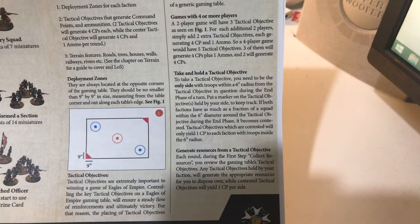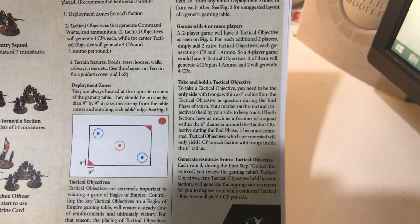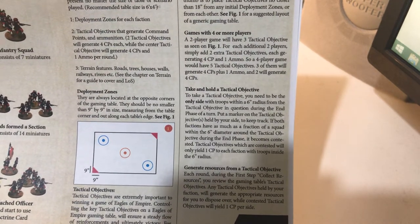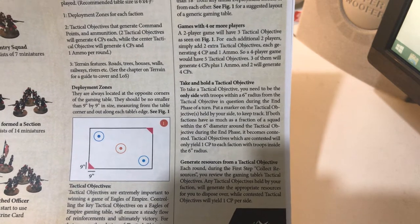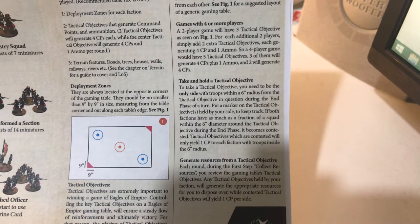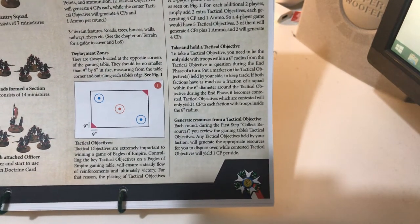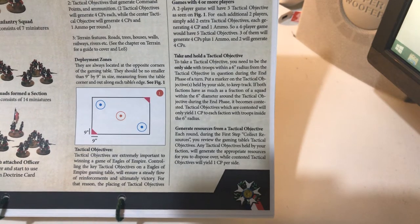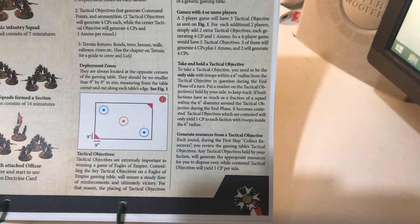Once you've taken an objective and hold it at the end phase, you gain the command points and ammo round from it. Starting the next round in the start phase, you collect the resources — the command points — and then you can do several things with them. You can buy reinforcements, which come in on the deployment zone. Or you can spend them on doctrines or abilities for your commanders and leaders. You can also activate the abilities of officers with your command points, buy victory points, or buy additional ammo points.